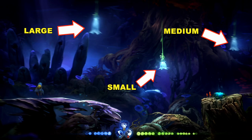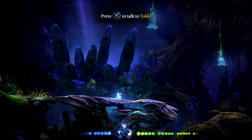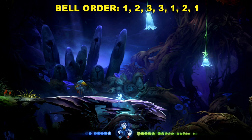If you go back to the stones, this is our little jumping pad — that's what we're going to jump up to get started. If you look at the stones, you can see there's an order from left to right. The bell order is: one, two, three, three, one, two, one.